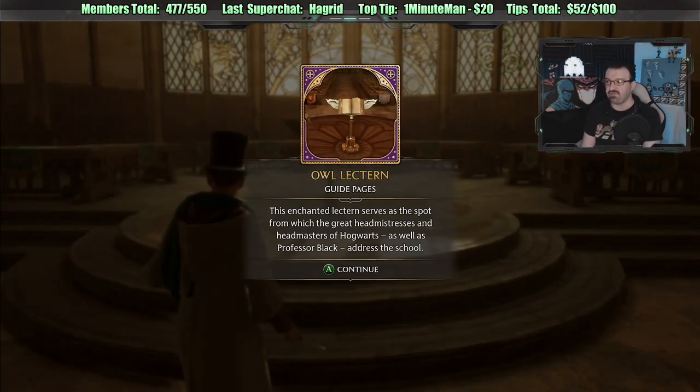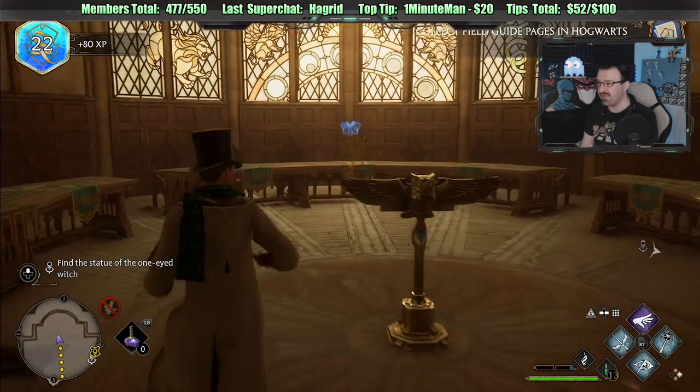Owl lectern — the enchanted lectern serves as the spot from which the great headmistresses and headmasters of Hogwarts, as well as Professor Black, address the school. The great headmistresses and headmasters — and yeah, that other asshole, Professor Black. They all hate him — they hate Professor Black, I guess.